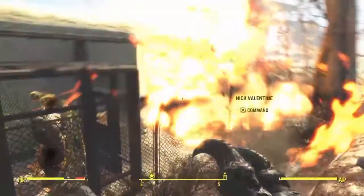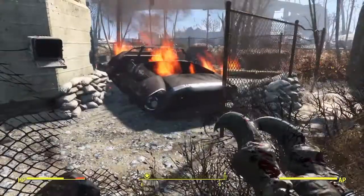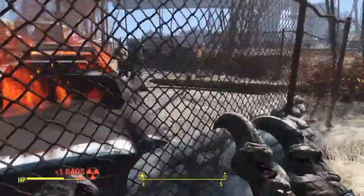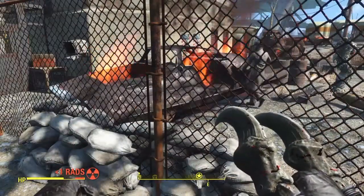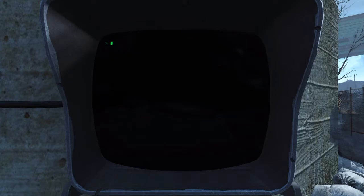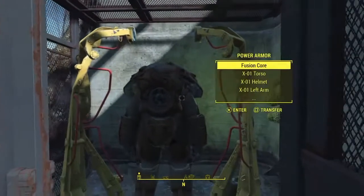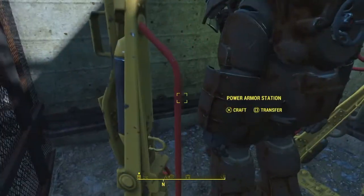This place is the South Boston Checkpoint — I showed it on the map at the start of the commentary. I had to keep leveling up until I got the perk to actually unlock expert terminals. And as you can see, it's just standard — not mark one or two or anything.